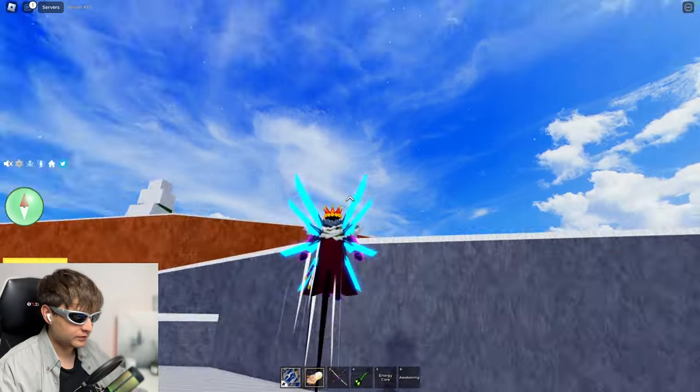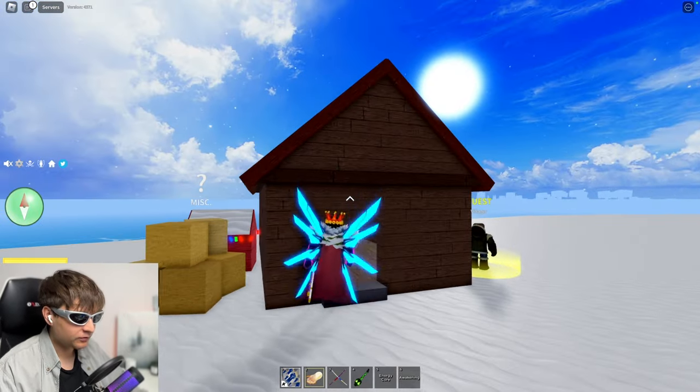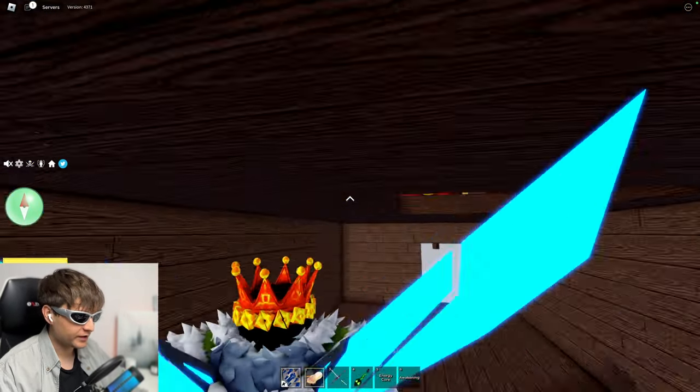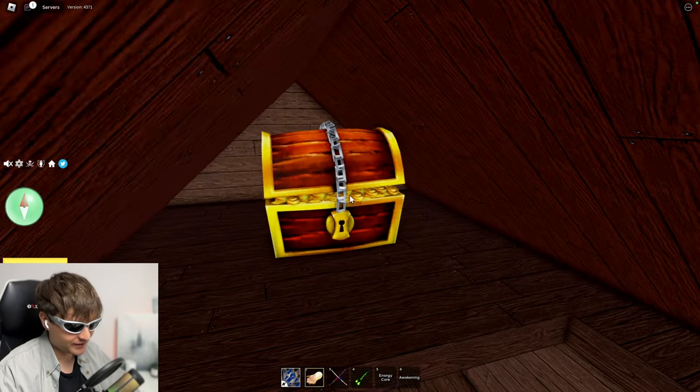Where is this place? You go up and you need this location. In one of those huts you'll find a secret place right here. You can go to the attic and you'll see this golden chest right there. Maybe some of you may not know this.